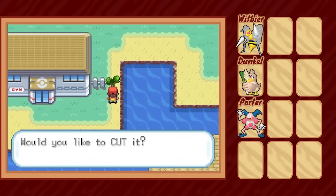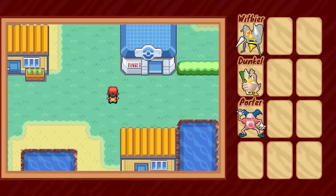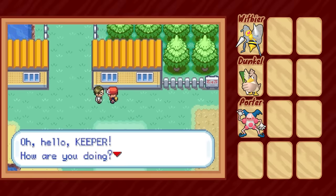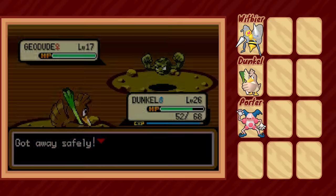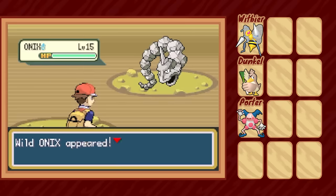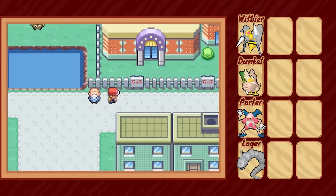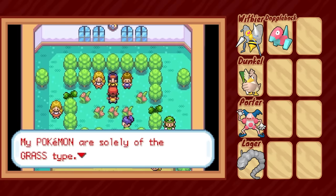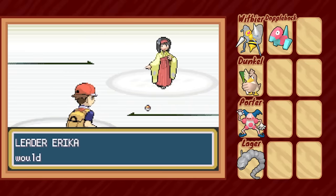Now we can struggle our way through Rock Tunnel — because who in their right mind ever gets Flash — and find ourselves an Onix named Logger. Now we're wound up in Celadon City, specifically in the Game Corner, where we can buy ourselves a Porygon who calls himself Doppelbock, and frankly I'm not going to question it.